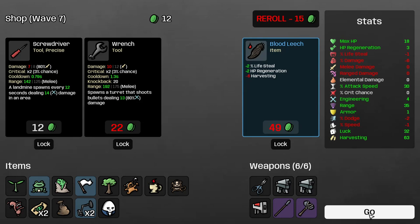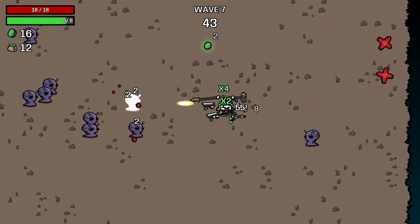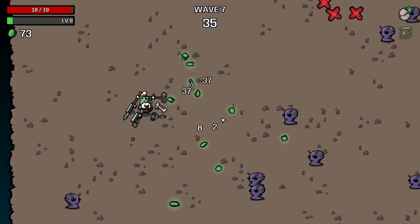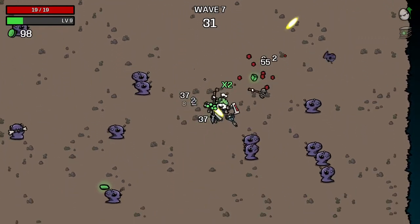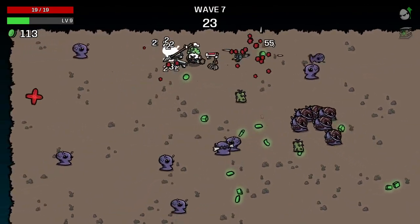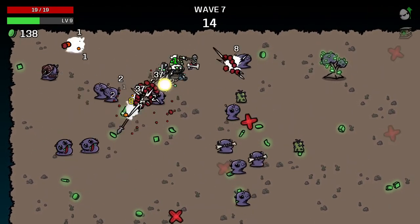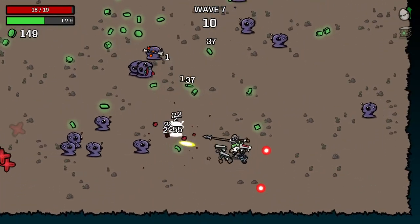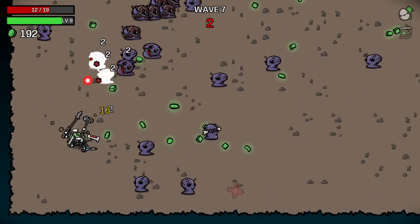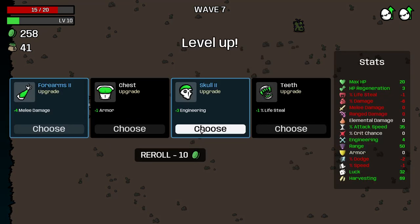We still don't have any ways to use engineering, so I should explain what it does. Engineering doesn't really affect anything broadly — there are some specific things that scale with it — but mostly it affects the structures you build. In the last run we were offered a bunch of turrets that we didn't take. Turret damage is only affected by the engineering stat; your regular stats don't affect it at all. Though on-hit effects do affect turrets — like the scared sausage, piercing, and bouncing projectiles — the only way to increase their damage is engineering.